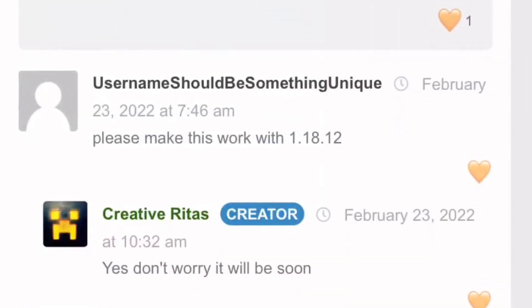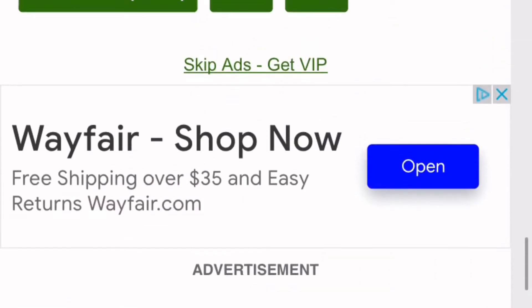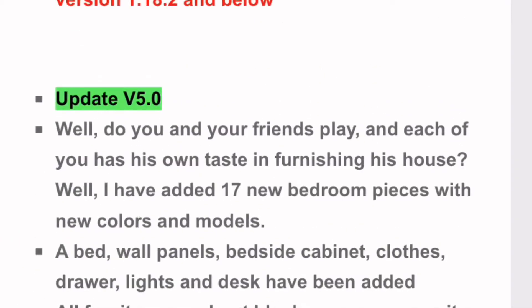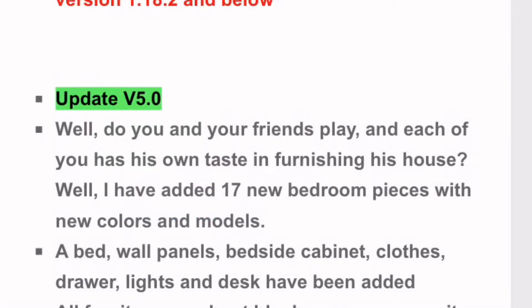It's because in the latest 1.18.10 update, Mojang actually made a pretty stupid decision to change how textures work. They made it so that you can only map textures to one block, and this change pretty much screws up the way texture packs and textures work now.